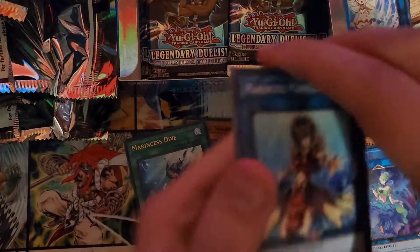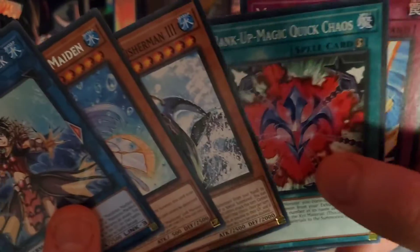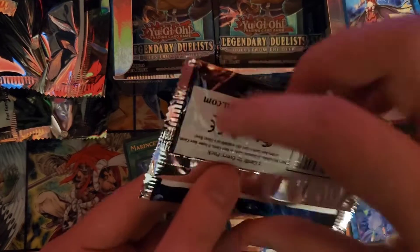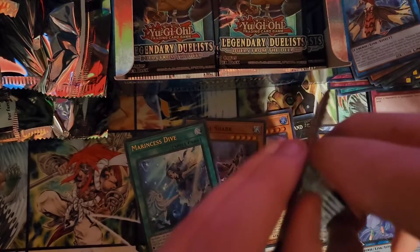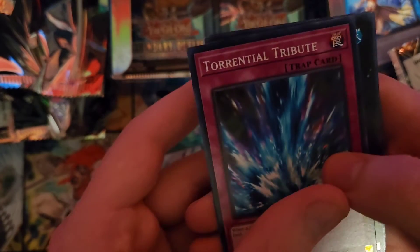Oh man! I just pulled like one of each of the really good things in this set right now. So Marble Rock, Sleepy Maiden, Fisherman 2, Quick Chaos, Princess Wave. I was hoping I'd be able to pull Droplet, but from what I know, Droplet is still hard to get in this set.